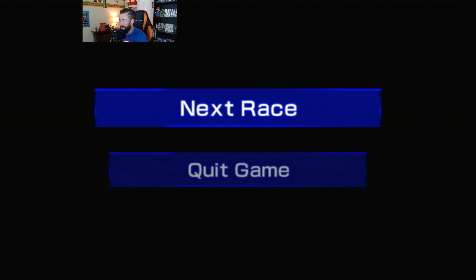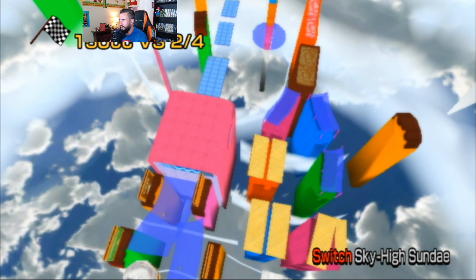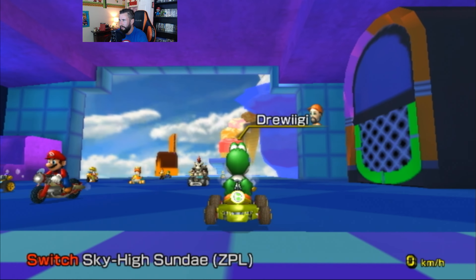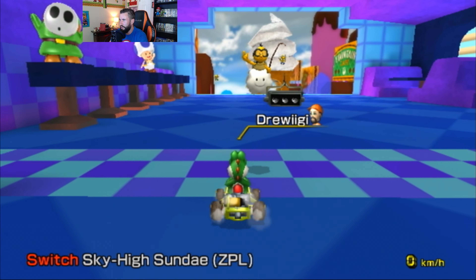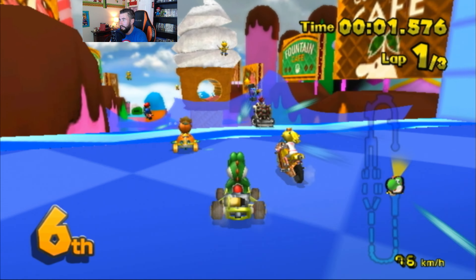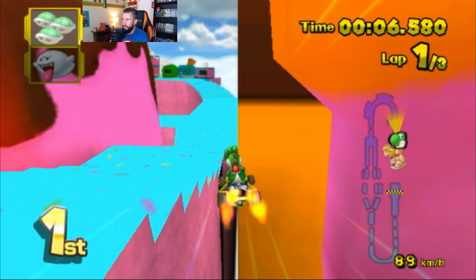Next race — we're moving on to our first Switch course, Switch Sky High Sunday. A lot of people complained about this course in videos from Nintendo Life and whatnot, but I always thought this course was kind of nifty. I at least like the colors and all the ice cream everywhere. This one ported over by ZPL — let's see how good of a job they did. It's crazy that this course came out really not that long ago and here I am playing a version of it on the original Wii.